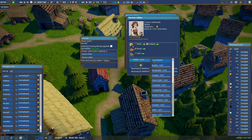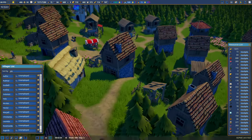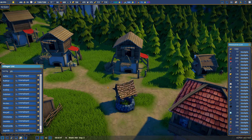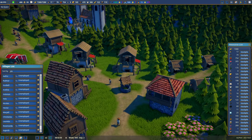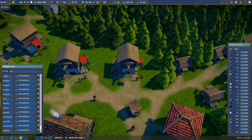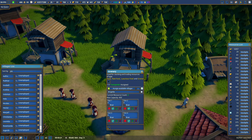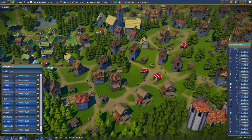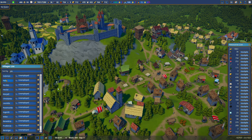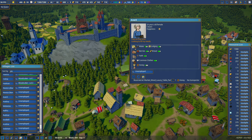Coming soon, one of the villager needs will be security, which will force you to have enough soldiers — not just five for the whole village, which is obviously unrealistic. That's not happening now though. I'll assign the existing soldiers to the warehouse and then recruit new soldiers. I start clicking through the unemployed list and assign people to fill open roles.